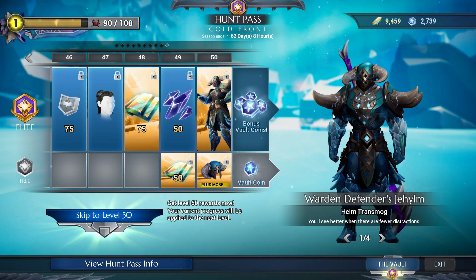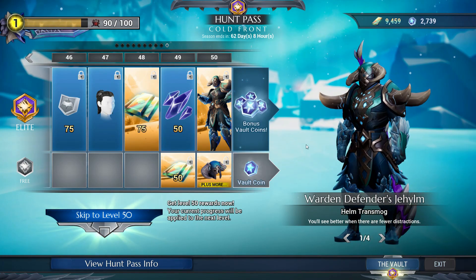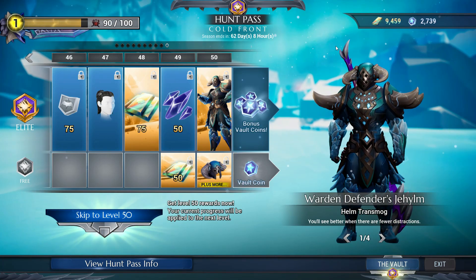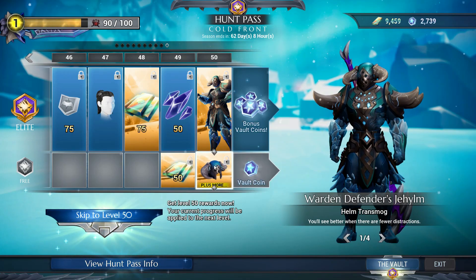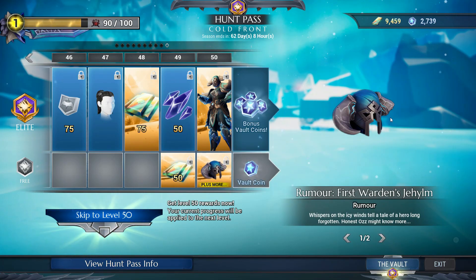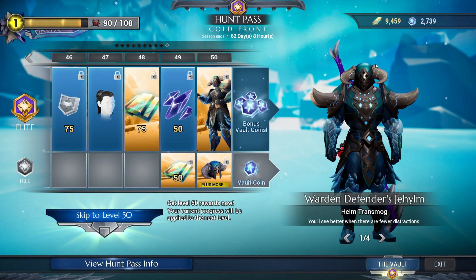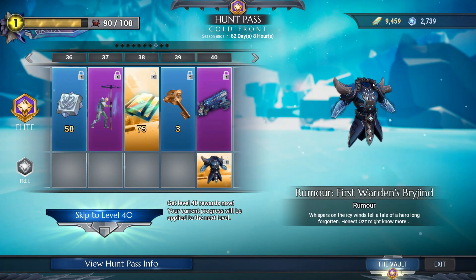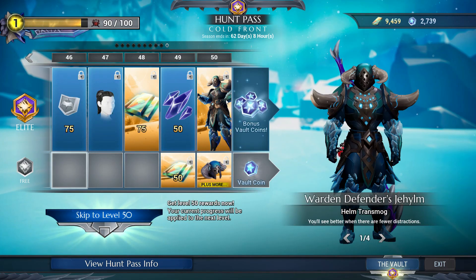At level 50 of the elite track you get a full Warden Defender outfit transmog that makes you look like a knight and Viking in one. Look at the ice crystals on the boots and arms! The free track has a helmet with a broken horn on one side, but the elite track has full horns. At level 40 on the free track you get a chest piece armor transmog with a left shoulder plate with a broken horn.